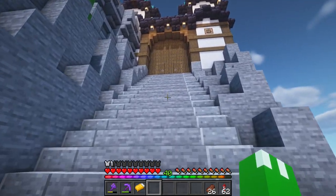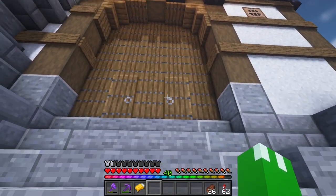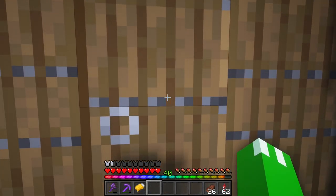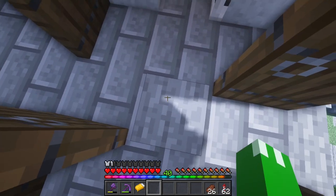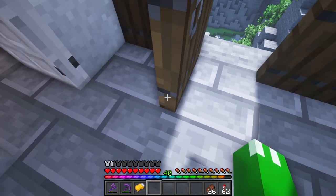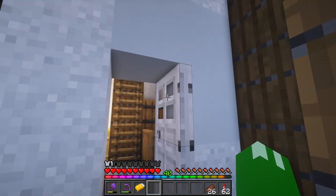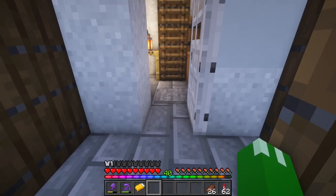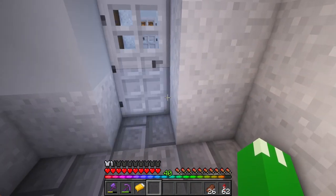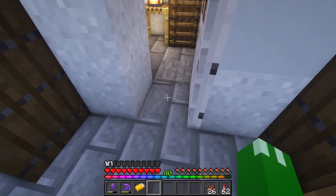Coming up here, this is the entrance to the castle. It's pretty much a simple gatehouse with some trap doors and doors here. I did some fancy redstone that actually hooks this up to the doors. These obviously power the doors because they're next to it, and then I have some redstone going into a target block. So that allows me to open this iron door as well, which is kind of cool — it's a nice little way to open all the doors at once.